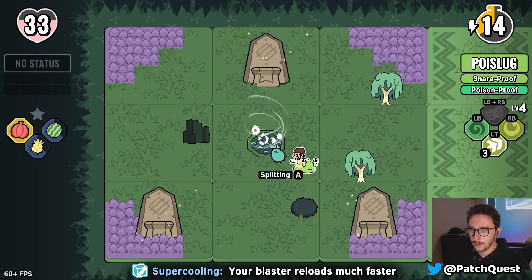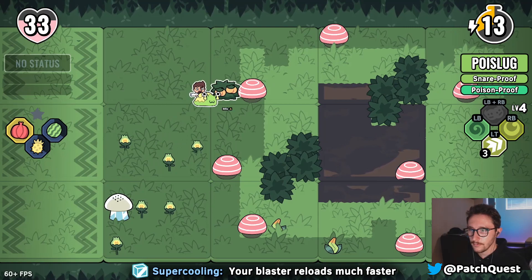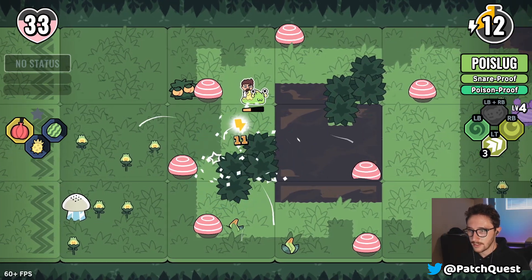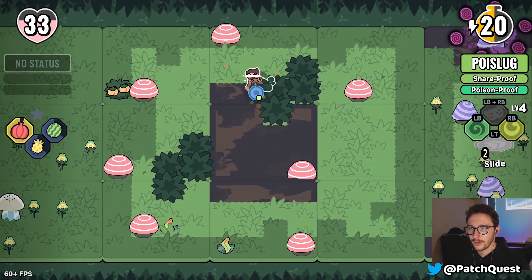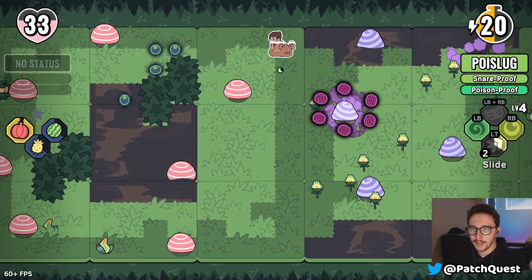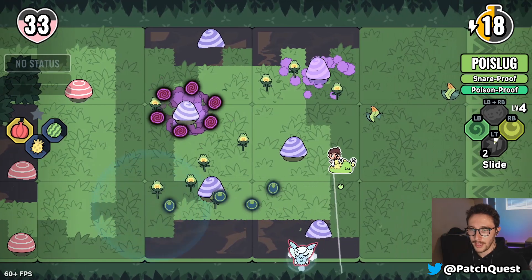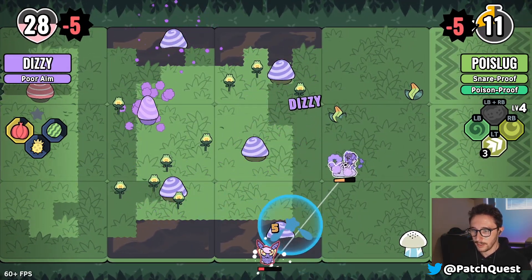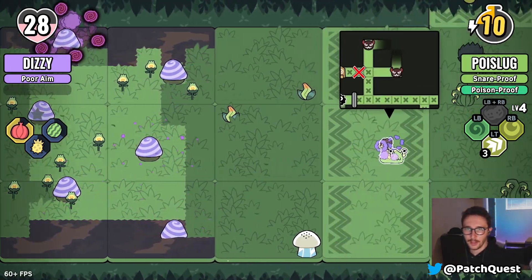Super Cooling — your blaster reloads much faster. Taking that! That's very nice to have. I also have rifle — not my fave. Actually, explosive is pretty good! That's what happens when I play this game: I think I know my favorite way to play and then I prove myself completely wrong.